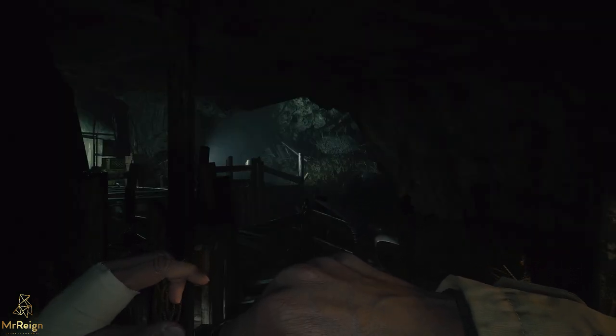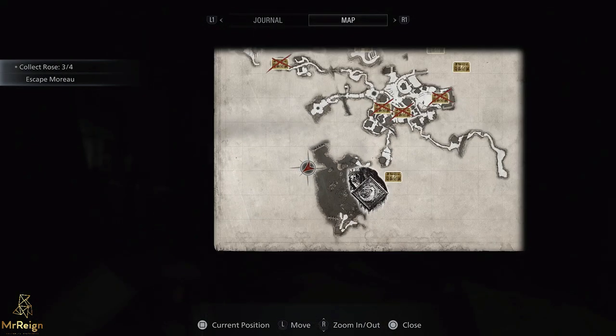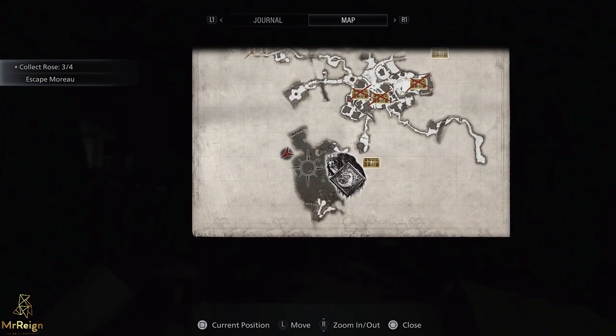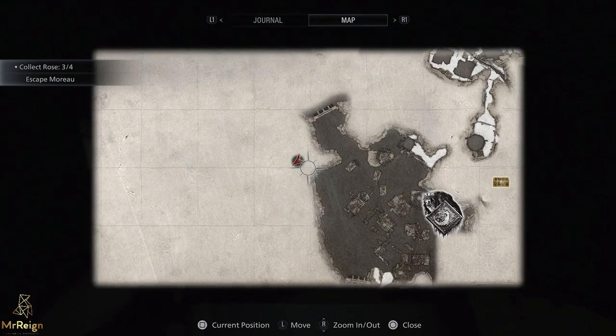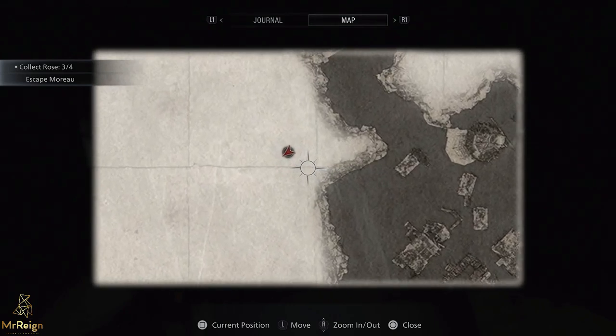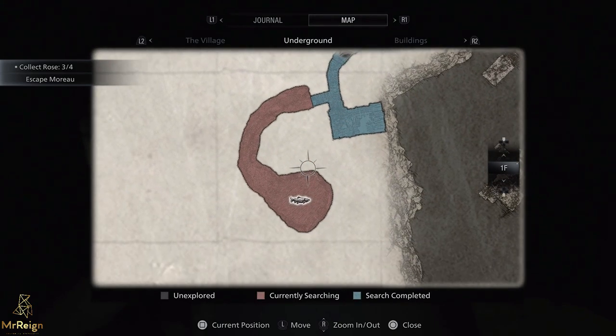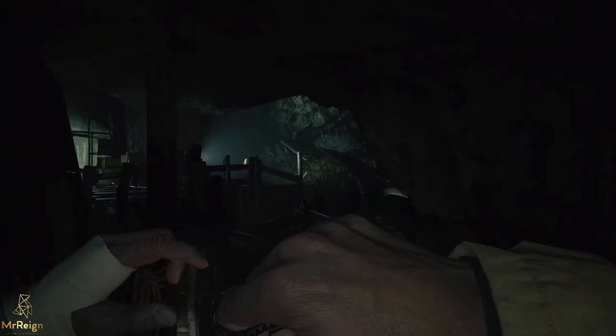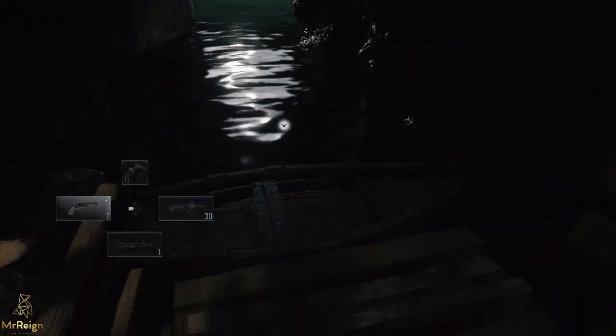Hi guys, Mr. Rain here. I missed a fishing spot — I found a spot I'd never seen before, and it was like Christmas coming out for the first time. This is in the Maru place, just after you've gotten the boat key and used the boat for the very first time. You'll come to this area, and I'll explain in a second why I kept missing this.